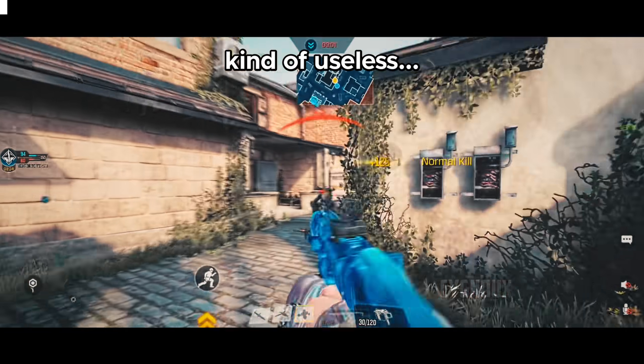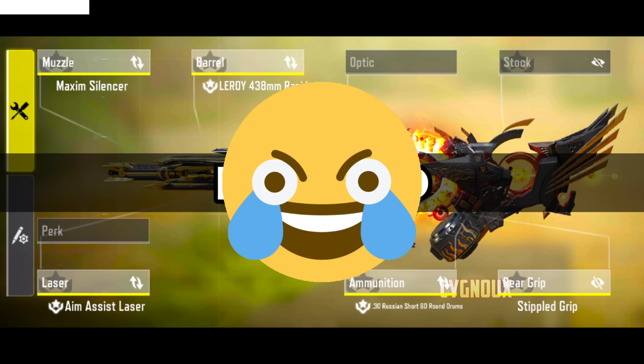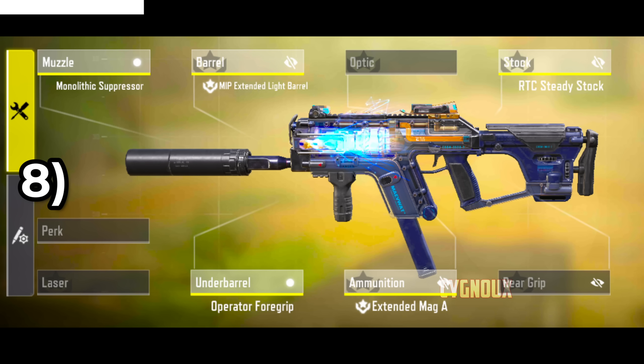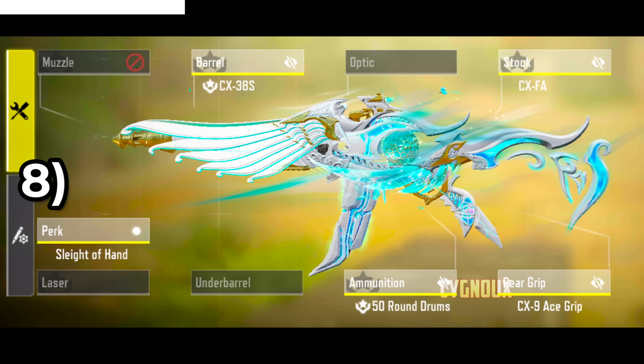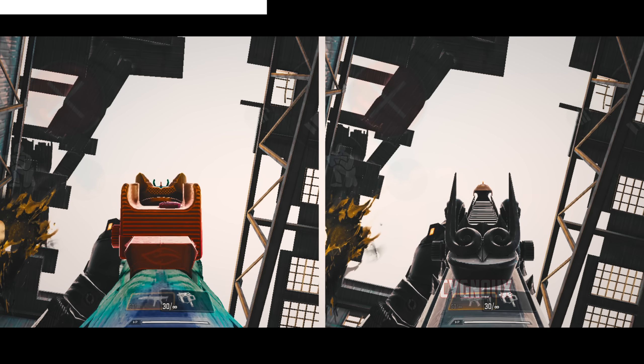Aggressive SMGs are kind of useless as you can just use BP50 instead. Most people would recommend Fennec, however for ranked I recommend CX9 as it is much more user friendly and we don't need to waste an attachment slot on a red dot, as the base iron sights are very usable. And we get improved iron sights with the battle pass skin.